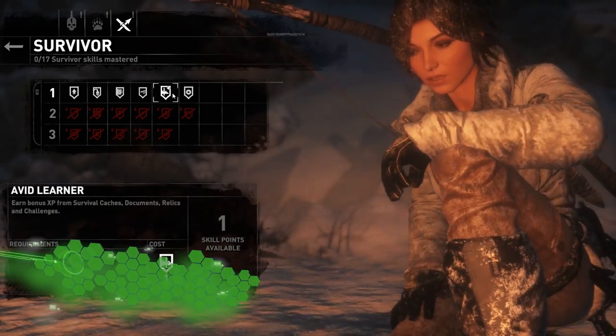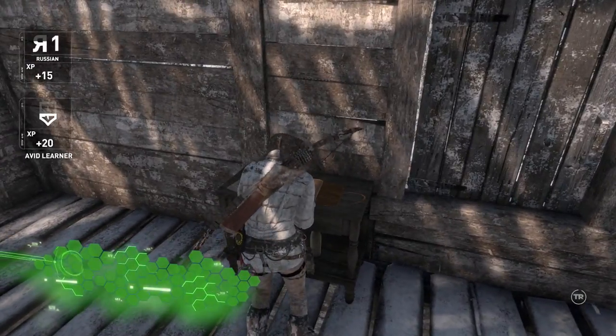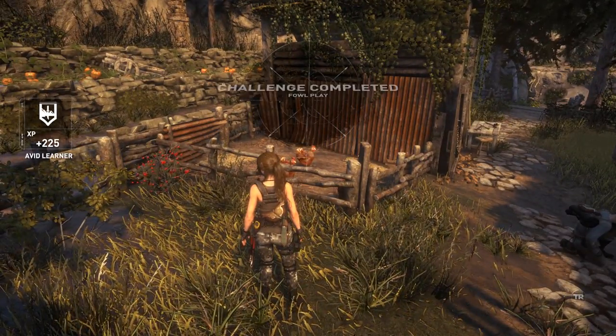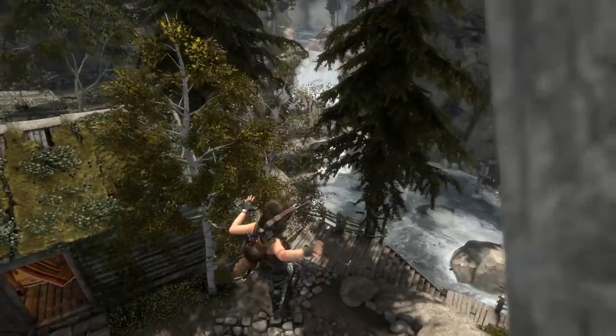The first one to bag is Avid Learner, which gives you an extra XP bonus every time you examine a document, relic, survival cache, or complete a challenge. This in turn means that for the rest of the game you will earn XP and unlock more skills faster.